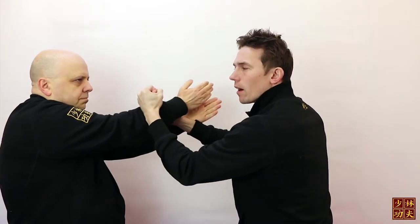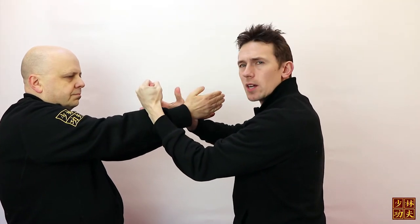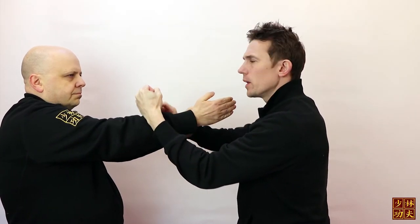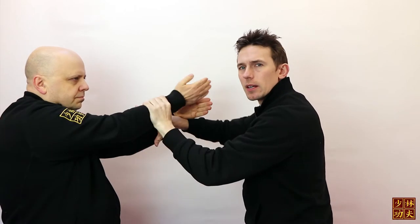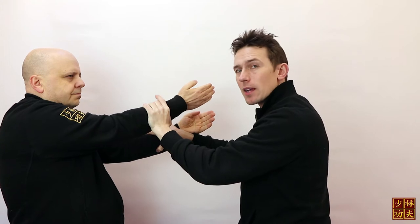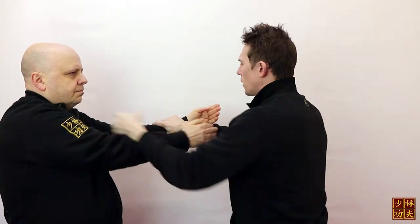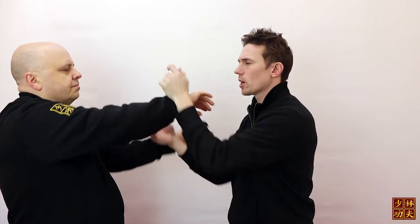But when a training partner is in and we do it properly, he has got a lot of pressure. I can't get to him here because he's forcing his arms into me — this is why we need to remove his arms first, to get them off so I can then attack. But if his arms are pushing towards me they're going to react if I do that.